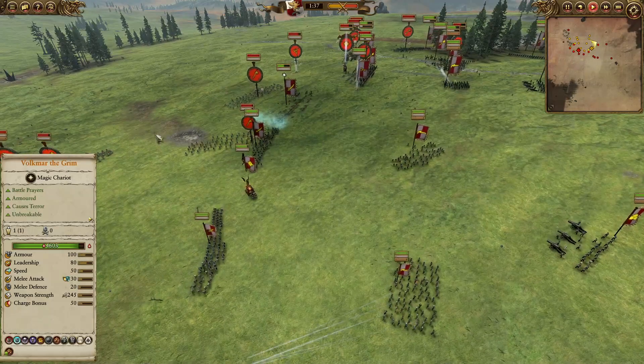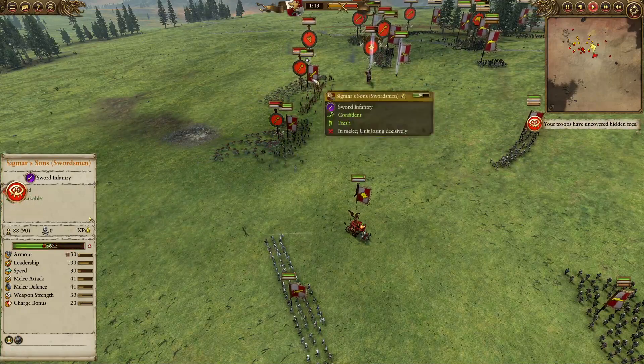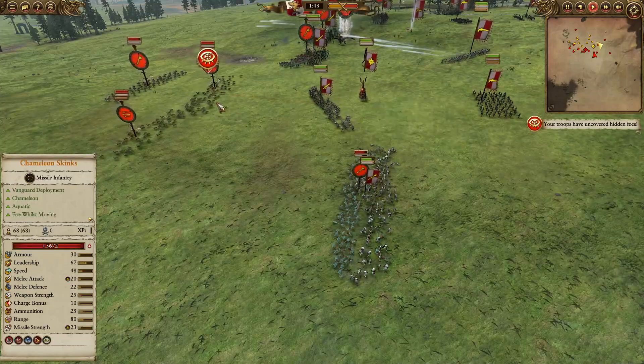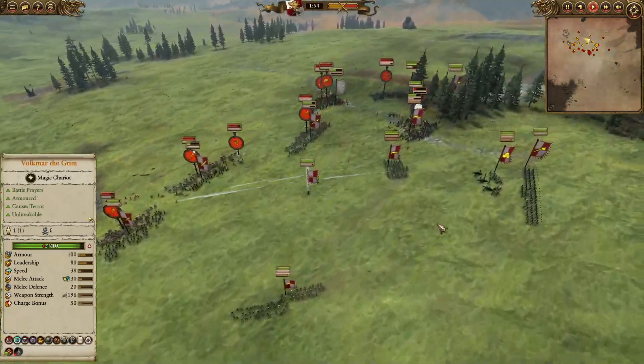We are going to back off with the handguns as the front line starts to falter a little bit. A very nice Curse of Midnight Wind should be going in the front, and a nice Wind Blast to take out the Sigma Suns. Shots going down against Volkmar — very good with that Poison — just slamming down Volkmar the Grim, really preventing him from rolling over this front line, which we all too well know he can do.